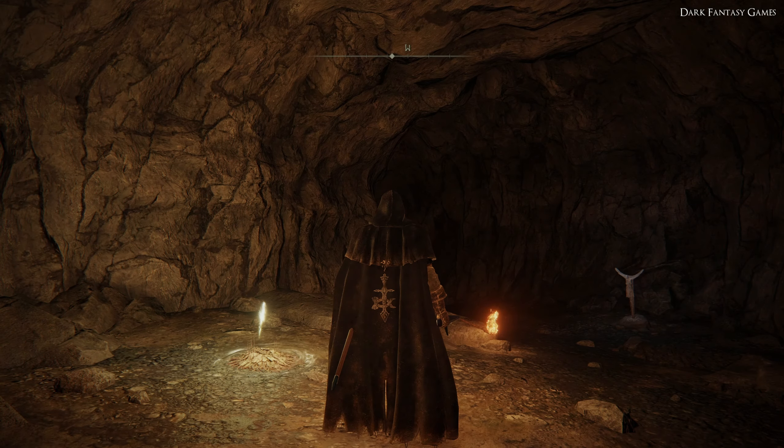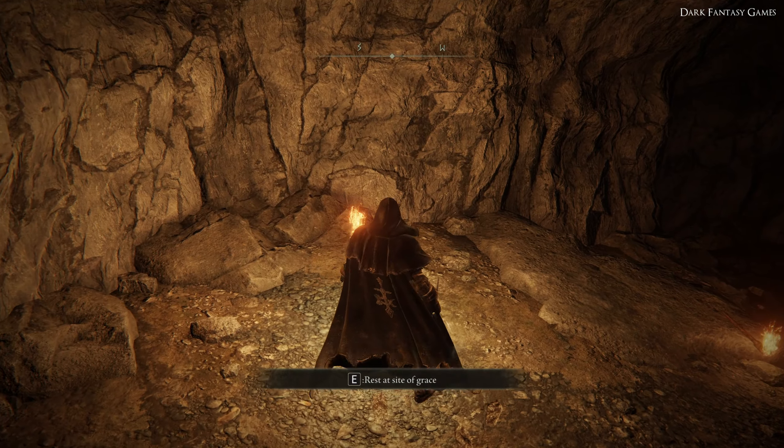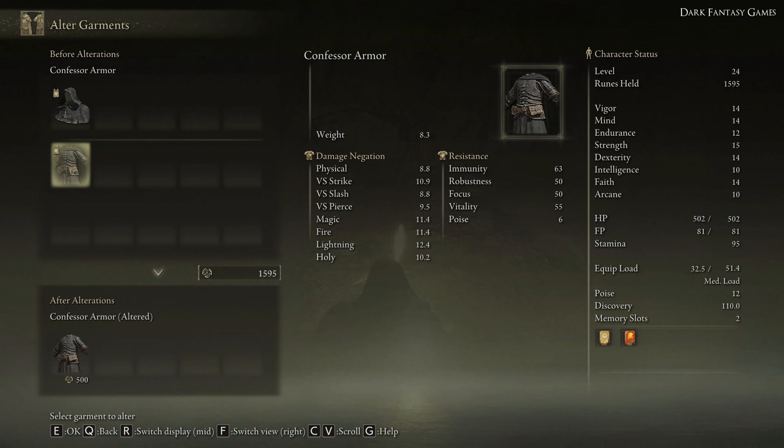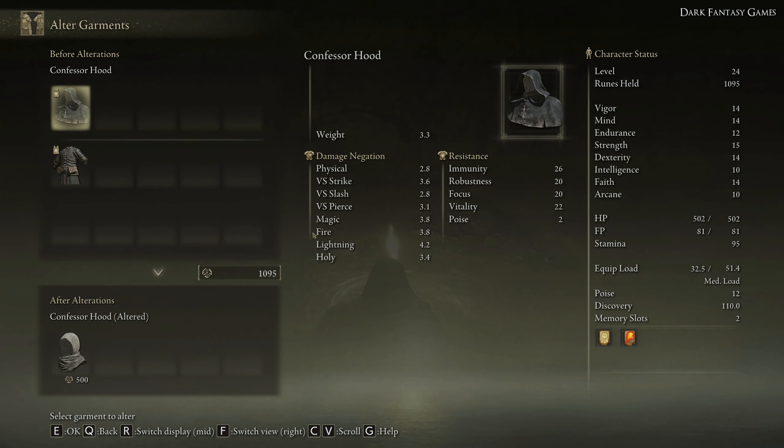This now means that if you rest at any site of grace you'll have a new option called Alter Garments. Here you're able to spend 500 runes a piece to alter the appearance of these pieces of clothing. This will change the stats and the look, but this is how you remove things like capes and hoods, in the instance of the Confessor.